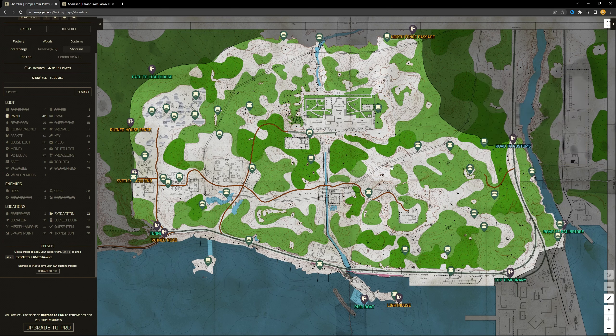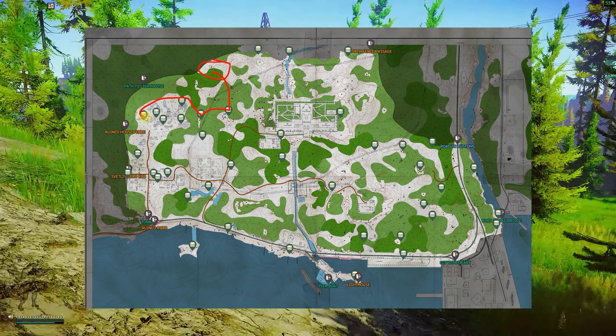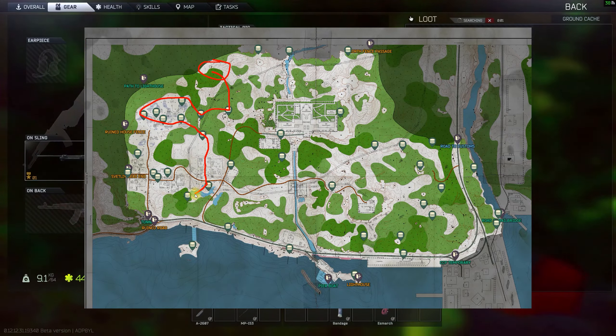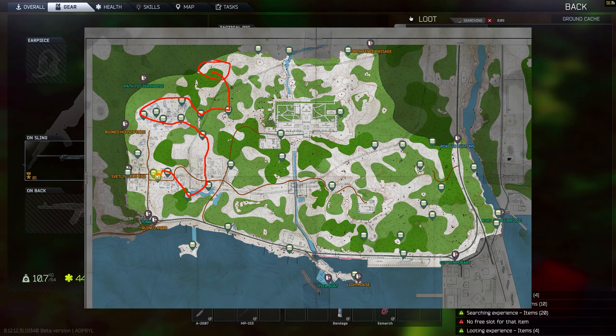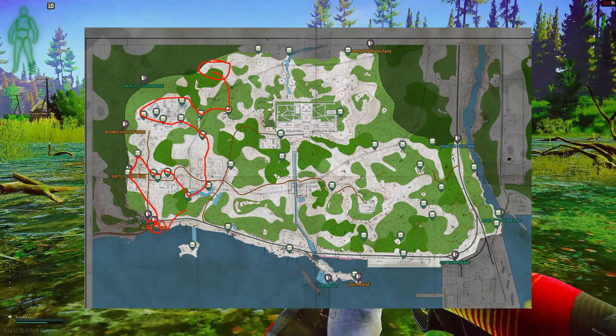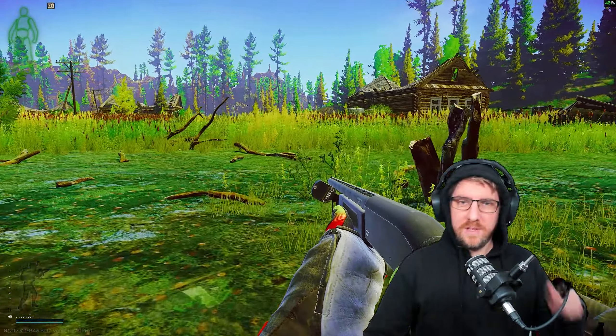In this raid, I've spawned by the swamp and I've got Road to Customs, Lighthouse, and Ruined Road as my extracts. What I'm going to do is run around the swamp area, get all the stashes around here, head down towards the village, and then use Ruined Road to extract. I stay within the same area — this makes it nice and quick and easy, and I don't have to cross over the center of the map. I think it's a lot easier to learn the map if you split it into a left side and a right side.